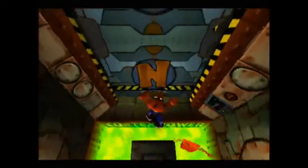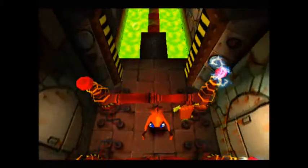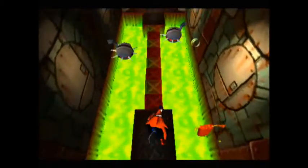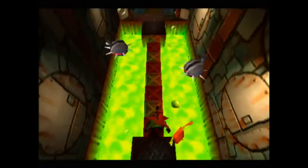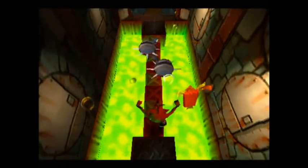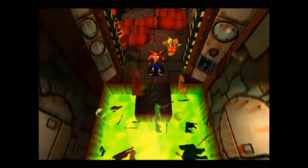Alright, I am going to avoid the next spiky guy and then avoid two of these fiery electrical currents. Carefully jump across both of them and then time this run perfectly by hitting the TNTs right now. Quickly run across and watch the TNTs clear everything away.